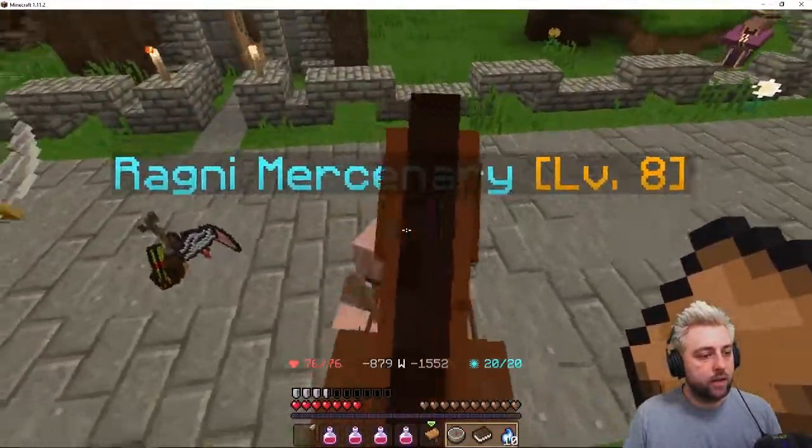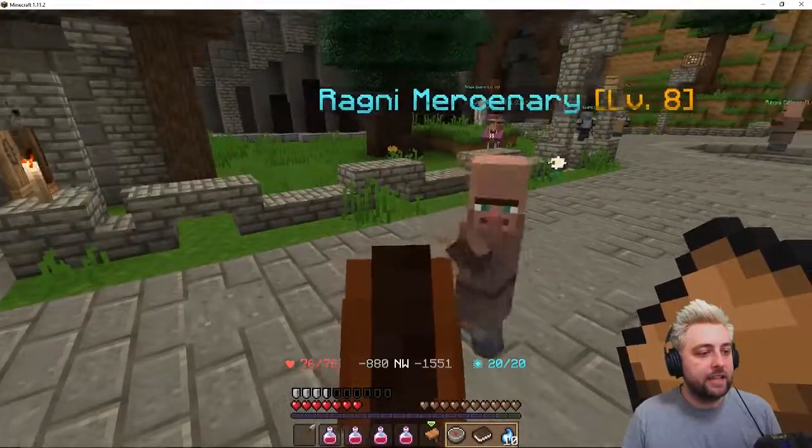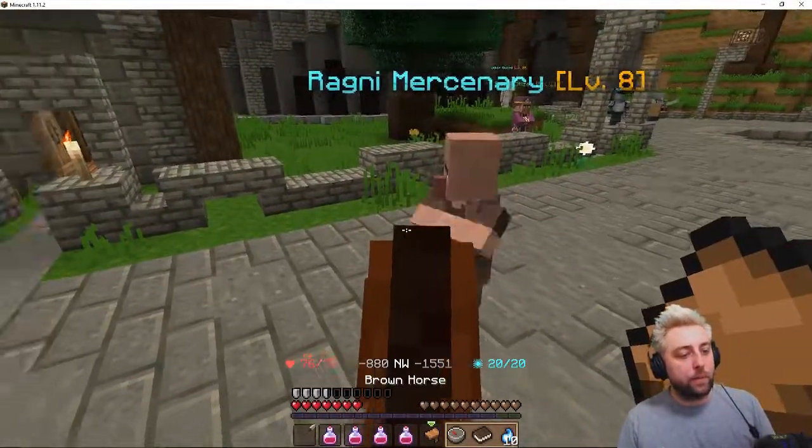Dragon mercenary, get off my back, bro. What are you doing? And now he's just dancing. Why are you trying to dance for me, bro?